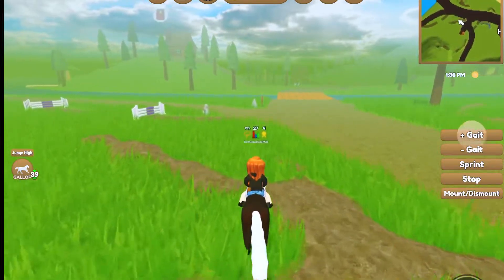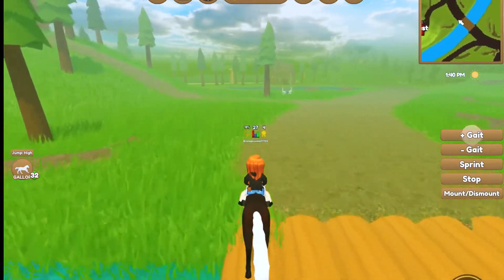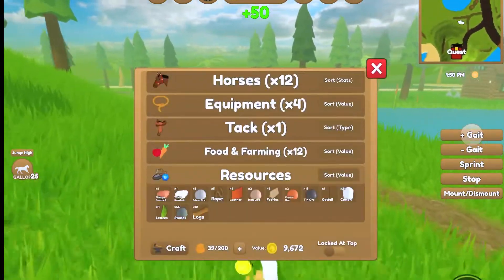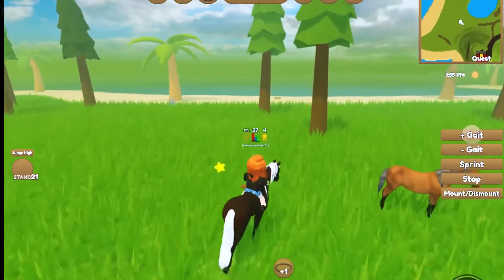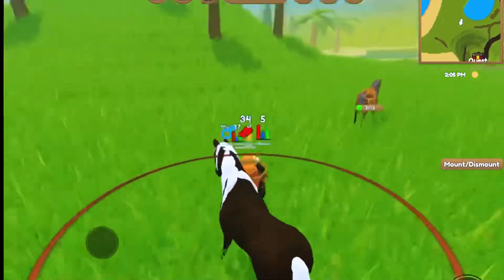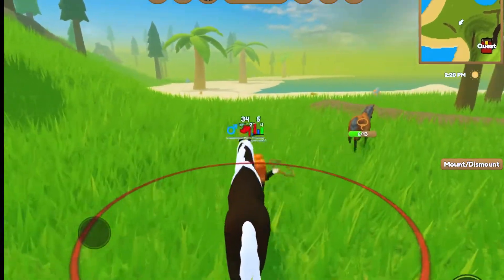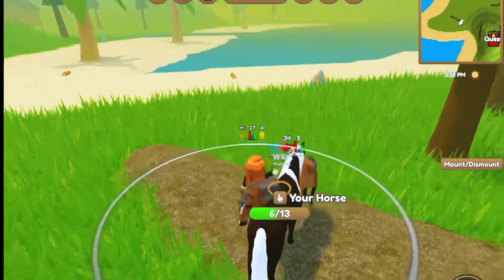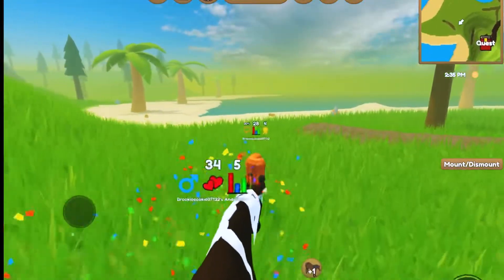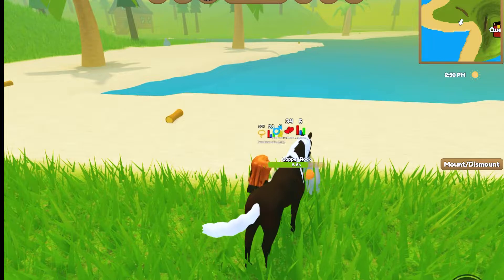This horse is so slow. I need to get a better Andalusian. Hopefully we get a better Andalusian, or another horse with better speed, because this horse is so slow. Speed is very slow but its galloping stamina is pretty good. Let's catch this Mustang. I think this is a Bay Mustang — correct me if I'm wrong. Let's catch it with a tin lasso. There we go, we got it. That's three new horses — that's really good. I am at 20% in level 28. That's pretty good.